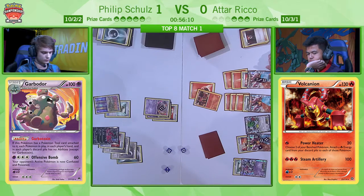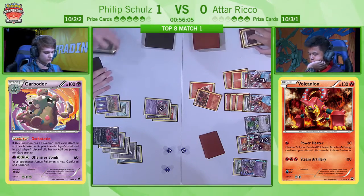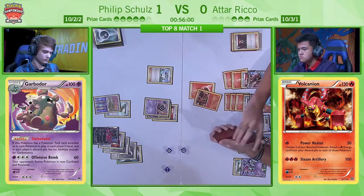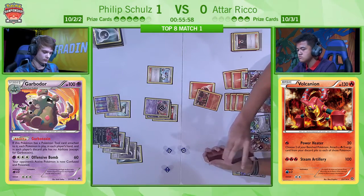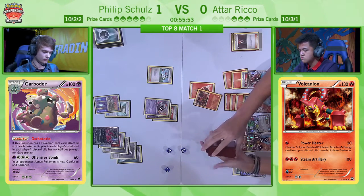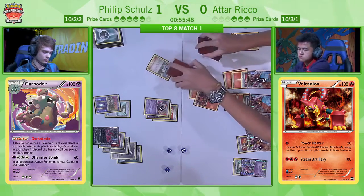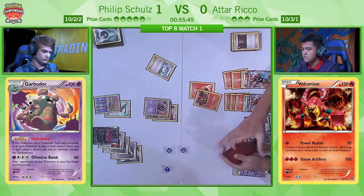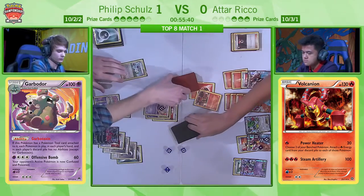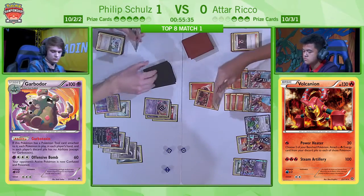He's discarded a Floatstone, but apparently he has way too many Floatstones and doesn't know what to do with them. I think Philip is just accepting the loss of that Garbodor, and if he gets another Garbodor on the bench he's going to be okay. But it does mean Atar can get a whole bunch of damage on the field. And one thing I'm looking for as Atar in the near future is actually trying to get a Parallel City — I want to limit my bench to three, because right now I've got a Volcanion EX on the bench with 190 damage on it. I want a Parallel City to get that bad boy off the bench.